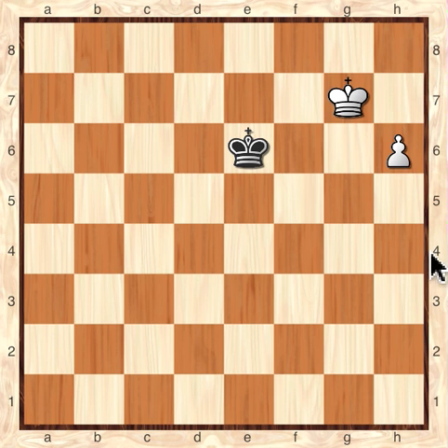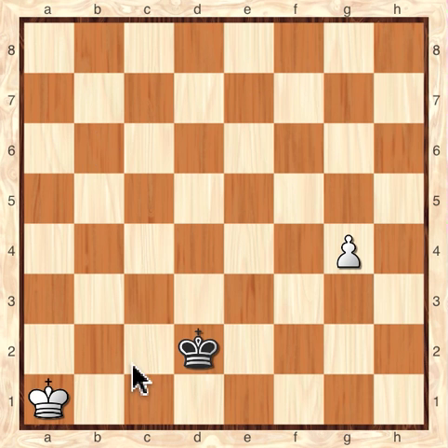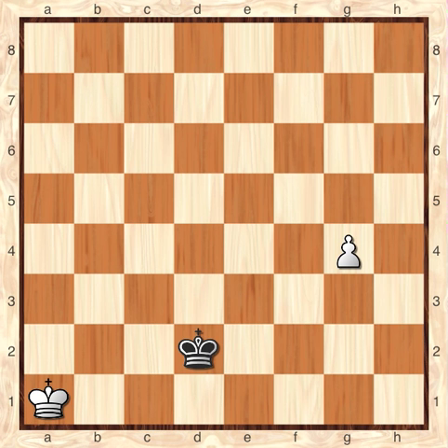You can think of King and Pawn versus King endings as having three different types. The first type is where the Black King can get inside the square of the pawn, and the White King is too far away to help — in which case, it'll be a draw. The second case is where the Black King is simply too far away, outside the square of the pawn, and White will win. And then the third case is where the Black King can get inside the square of the pawn, but the White King is close enough to assist. And that's where we'll be spending most of our time in the different parts of this video.